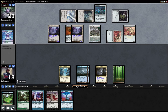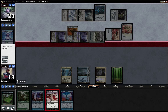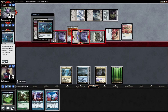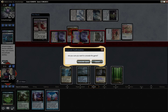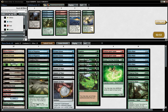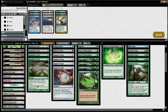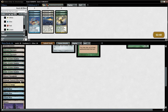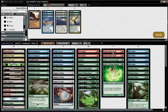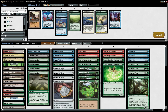Ten — alright. He's dead anyway, so I'm dead. I would have drawn Gemstone Mine to win, so there's that. Sideboarding: I'll bring in Pyroclasm and a Ghost Quarter. I'll take out a Gemstone Mine, get rid of a Hive Mind, an Explore, a Serum Visions, and a Pact of Negation.